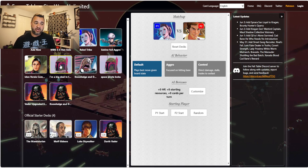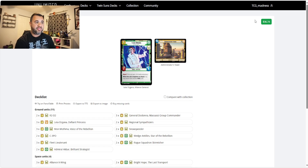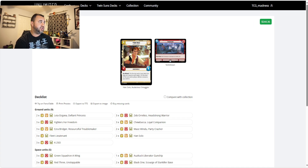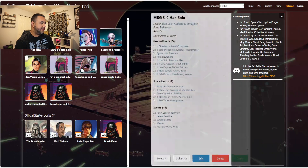That Boba Fett deck is actually current to the meta right now. Before we go forward, please do me a big favor and hit that like button. If you're new, consider hitting subscribe and don't forget the notification bell so you never miss a video. Now, the Leia Organa Rebel Tribe deck I built comes in at $36.74, while the Han Solo deck we're going up against comes in at $244.36.